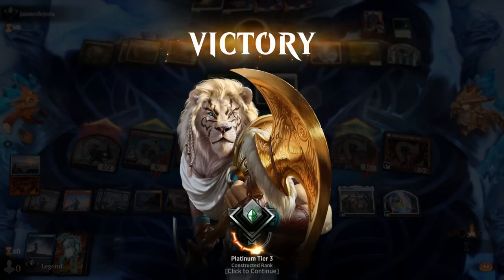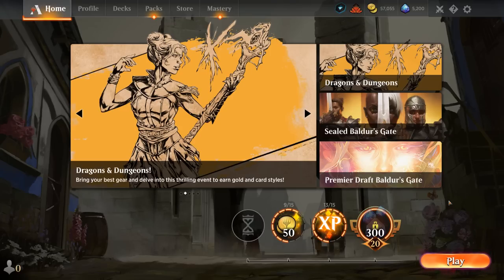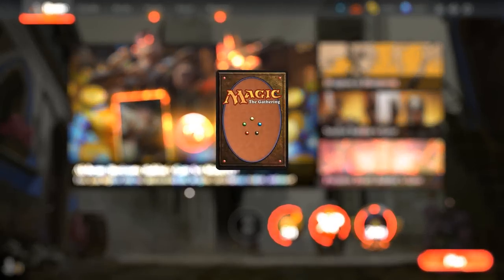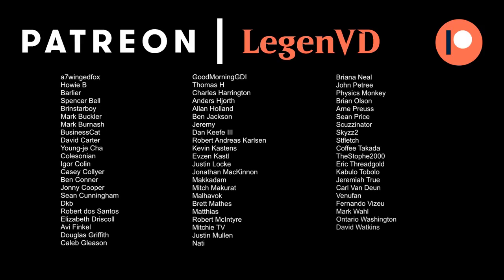What did we learn about our Blue-Red Calamity combo deck? It's incredibly satisfying when it all lines up — either curving Mind Link Mech into Calamity Bearer or copying Calamity Bearer with Reflection of Kiki-Jiki. The deck is weak against Red-White aggro since we usually don't have time to set up our combo and 16 damage isn't always a one-hit kill while the opponent attacks with haste creatures. This means the deck probably isn't viable for ranked ladder as Boros remains very popular, but as a casual deck it's a ton of fun. Thanks for watching — have a nice day! Thanks to all my patrons; you can become a patron at patreon.com/legendvd.